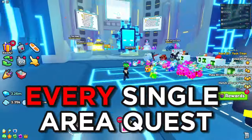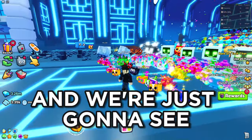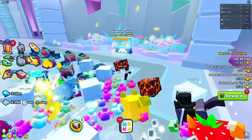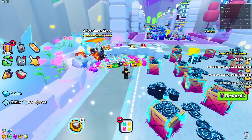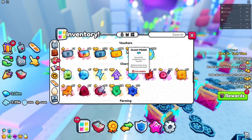I've actually completed every single area quest in Pet Simulator 99 and we're just gonna see if it was all worth it. So here we are in the adventure store, in the area, because this is the only place where we can actually use these. If I just go into my inventory, items, and go all the way down to vouchers...